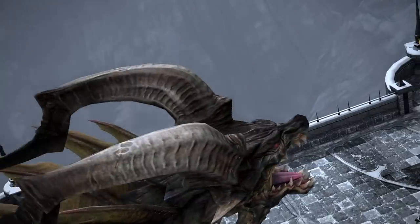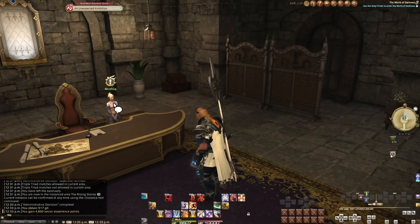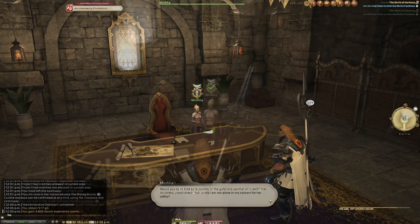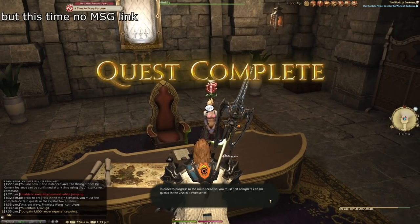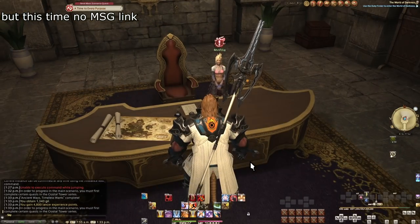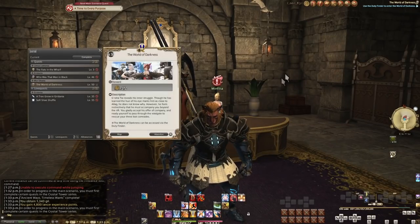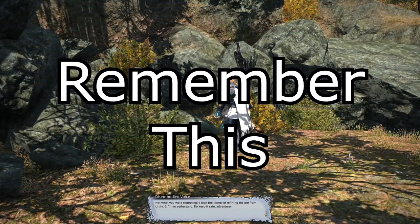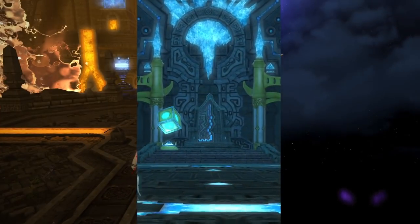Making another leap ahead, soon after defending the Steps of Faith, we'll see another split in the story. Two sets of story quests must be completed, and then upon completing both of these lines, we'll finally hit that hinted-at main story quest block requiring the Crystal Tower series. But we're at the very, very end of A Realm Reborn, so if you haven't done them yet, you've been putting it off for quite a while. Let's talk about them now — let's move on to the Crystal Tower quest and our first series of 24-man raids.